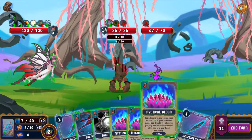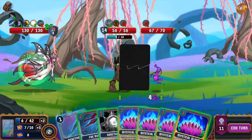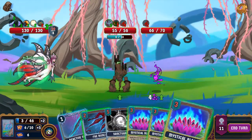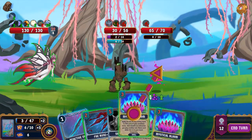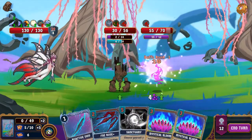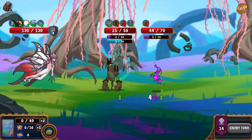If we play one of these, we will actually strip off the taunt so we'd be able to target the back one. We may as well do that because we are at a point where we otherwise just don't have stuff to do. Alright, so we got 35 growth — that's got to be enough for turn one.